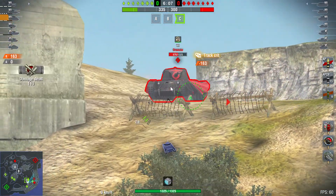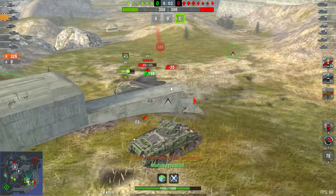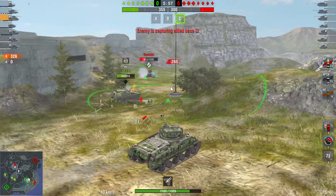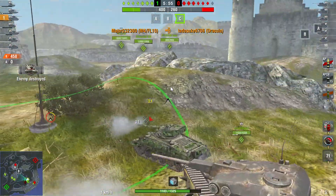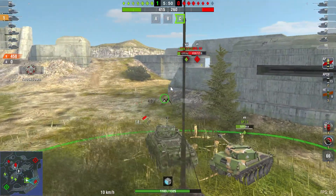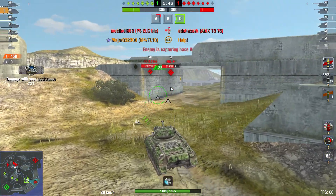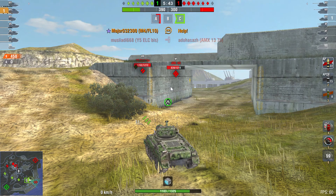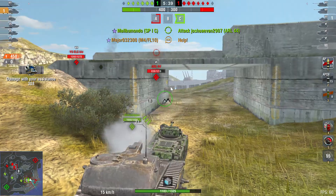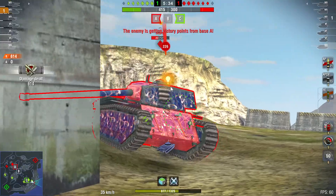The AMX Dracula comes over here. On the second shot, I wait for the reload, use my repair kit, try to auto-aim, and then we clear the Dracula — which is very essential. We've got four tanks over here, they have two tanks over there. I was asking for help because I thought the Grave Digger was going away, but he was actually still here and wasted his two shots.